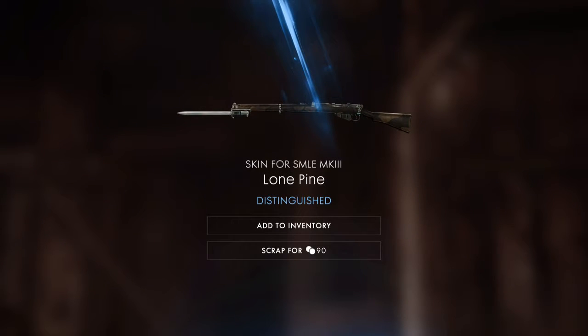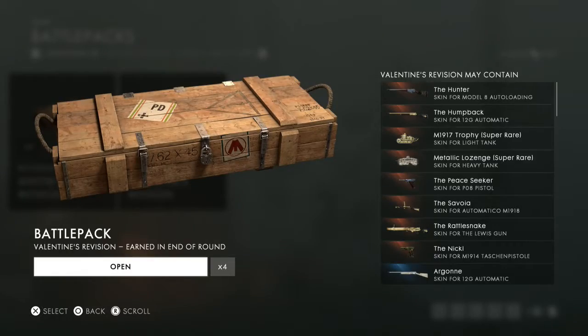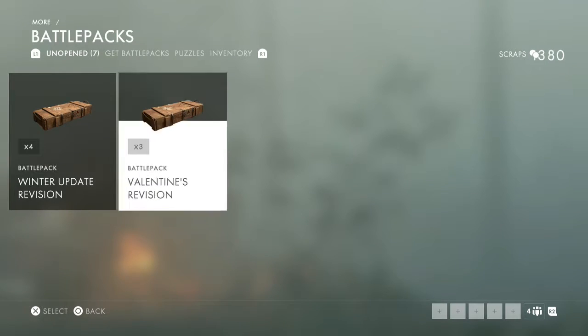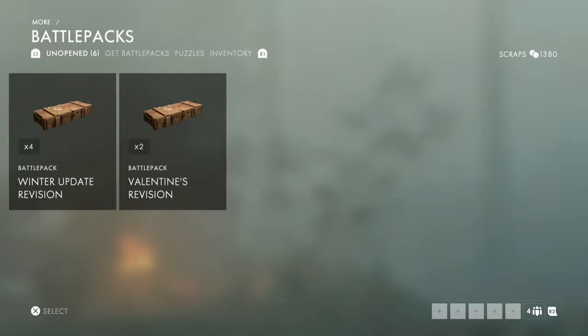I just noticed something — the box, when it opened, it was blue. I don't use this, I'm gonna scrap it. If it shows blue that means it's gonna open up blue. Oh you see how it's white? They kind of show you right before you open it — did not know that. It's pretty cool. Come on, show me some gold. Oh, this is a Valentine revision — that's crap.